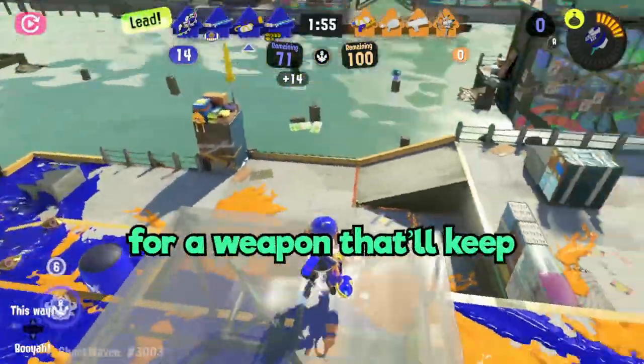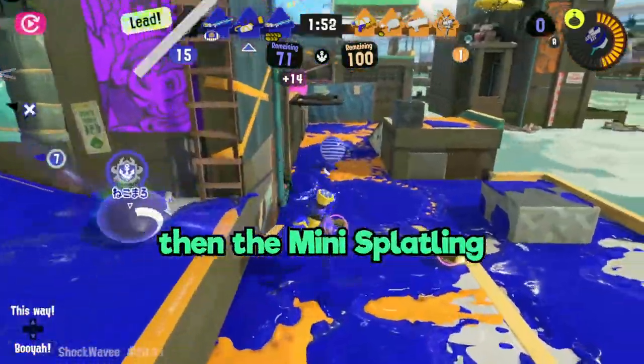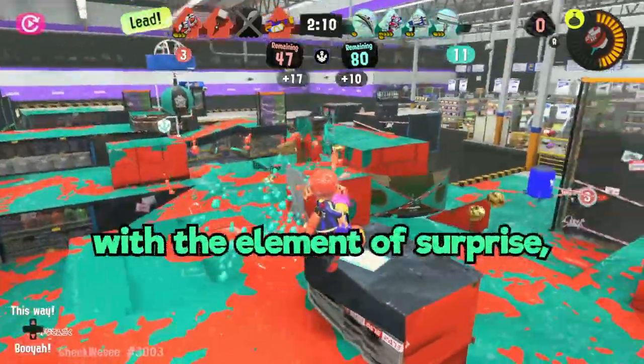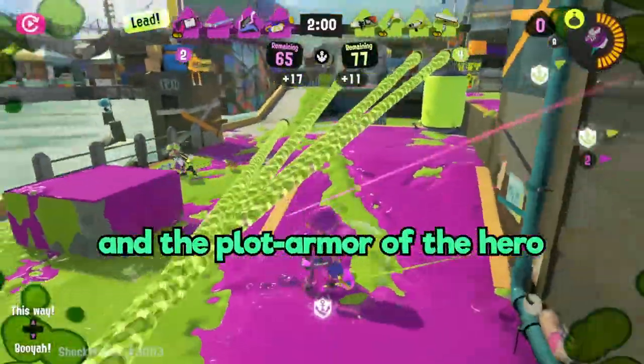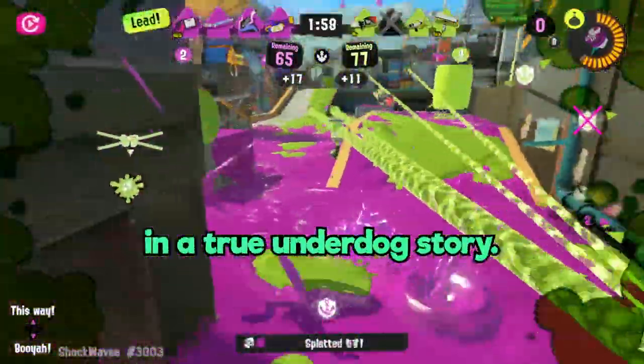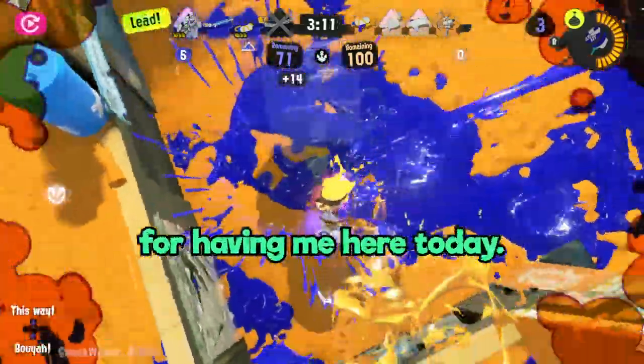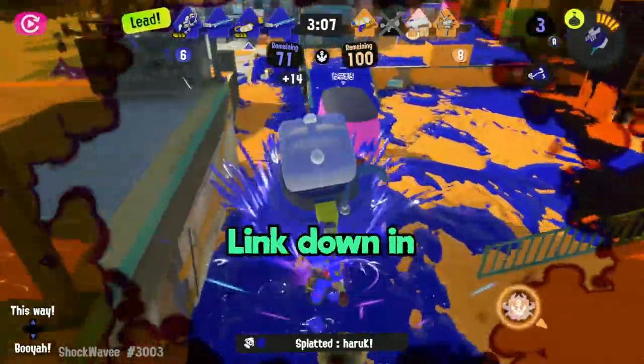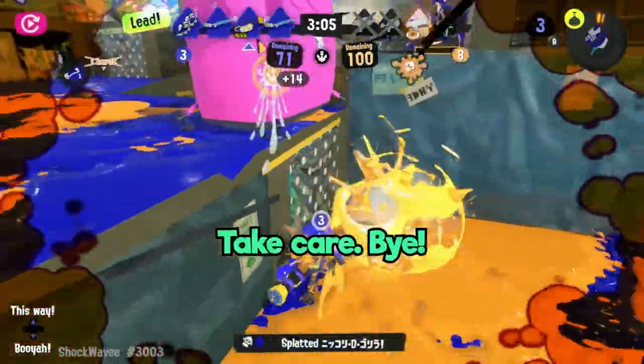So if you're looking for a weapon that'll keep your opponents guessing and stressing, then the mini splatling might be for you. It may be a strange weapon, but it's a strange weapon with the element of surprise and the plot armor of a hero in a true underdog story. Big thanks to Squidman for having me here today, and if you enjoyed my weird metaphors, feel free to check out my channel — link down in the description below. Take care! Bye!